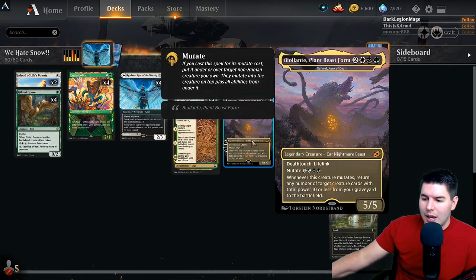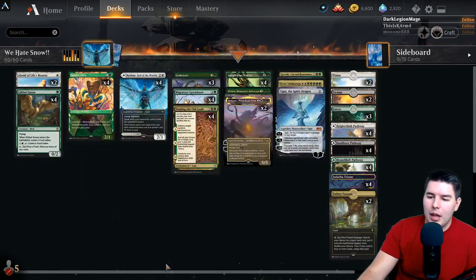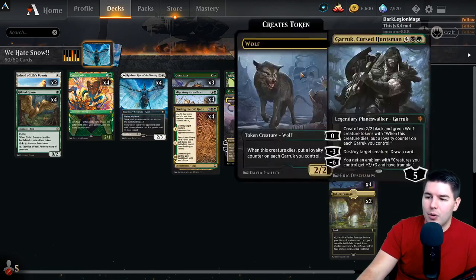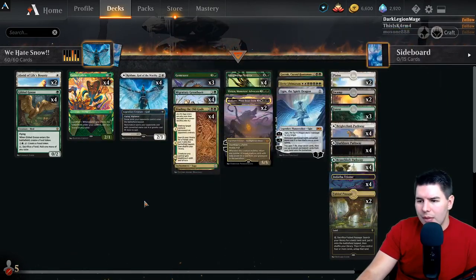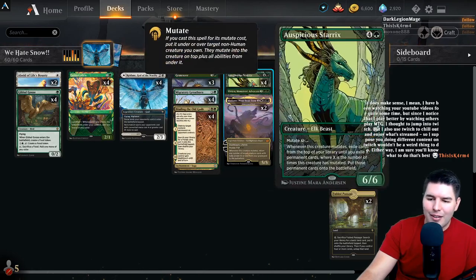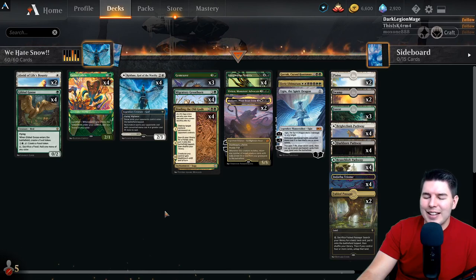So we can just get all of our creatures back and get Redain back if we need to. We also have one copy of Eerie Ultimatum which brings permanents back with different names, so we can bring back our Ugins, Garaks, Vivians, and everything else. A little bit of board wipe protection in the late game if we've ramped up enough with Great Horns, Gilded Goose, Lotus Cobras, and Binding the Old Gods.